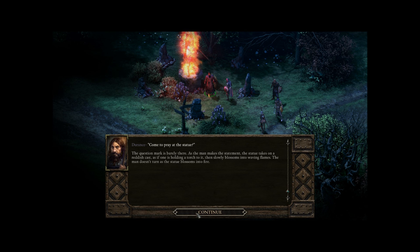Come to pray at the statue? As the man makes the statement, the statue takes on a reddish cast, as if one is holding a torch to it, then slowly blossoms into waving flames. 'The others are welcome, but it's best if just you and I trade words, and your shadows stay quiet. Hands off their weapons, both arcane and steel.' It's only you I want to trade words with anyway. His face tenses with his iron bear trap smile, ready to spring. This guy seems like he's riding the line between friend and foe.